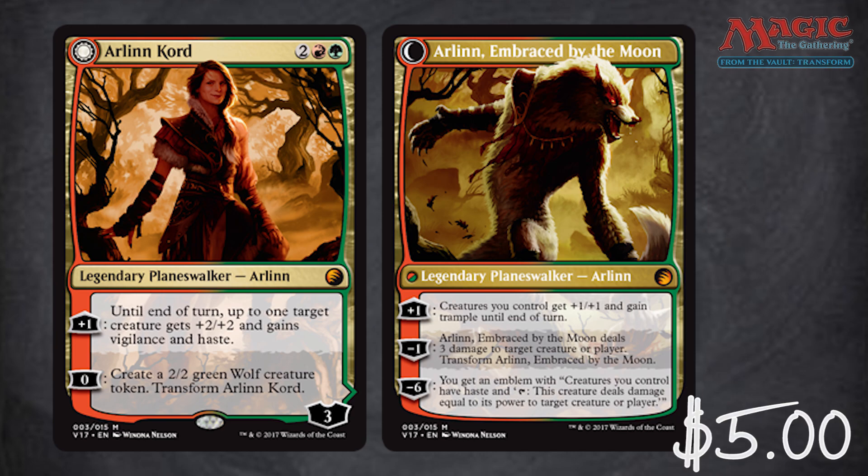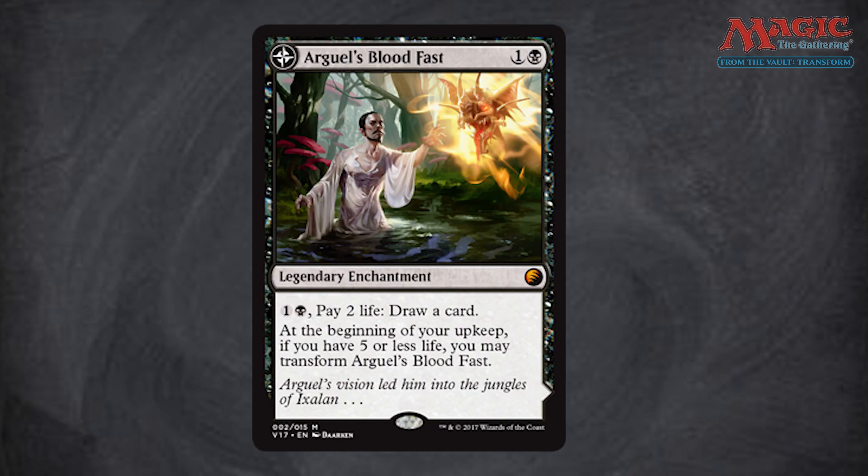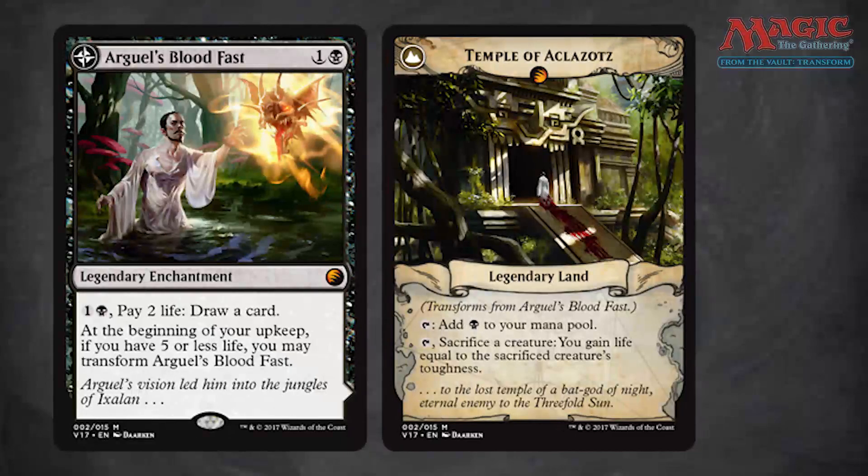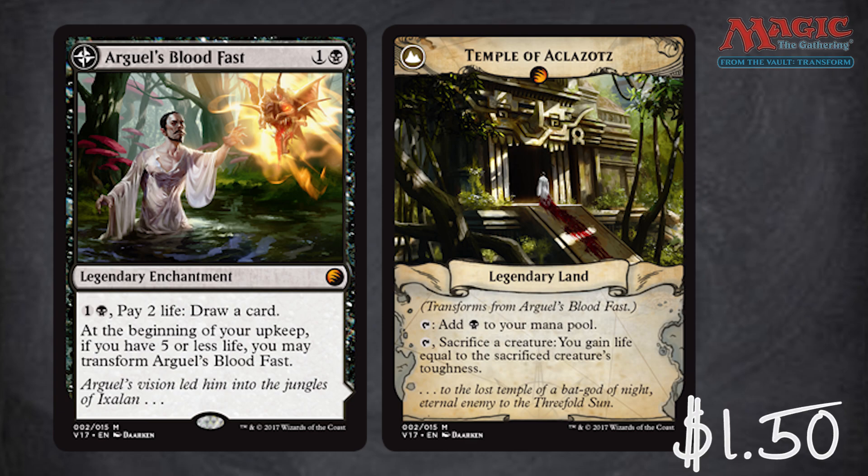This next card drives me nuts — the fact that they included Arguel's Blood Fast. Come on, From the Vault guys. When I made this video today, this card was released into Standard only 38 days ago — it's from Ixalan. It's a cool card conceptually, with that guy on a blood pilgrimage and the crazy blood trail going up the Temple of Aclazotz on the other side. But the fact that they included it is pretty insulting and shows how far they were reaching. The From the Vaults have gotten progressively more of a joke — it's only a dollar fifty.